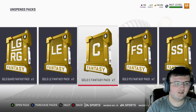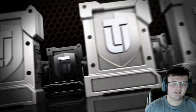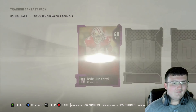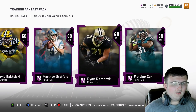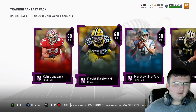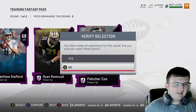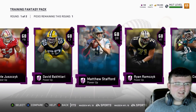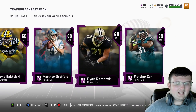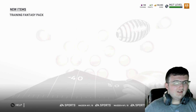So let's go ahead and go from left to right. We're going to start off with our training fantasy pack. These are currently just any power-up players. I don't know who I'm going to power up later on throughout the time, so I'm probably just going to go ahead and go with Fletcher Cox. Actually, let's go with White Tackle Ryan Ramczyk. Why not? Let's go ahead and go into the next pack.